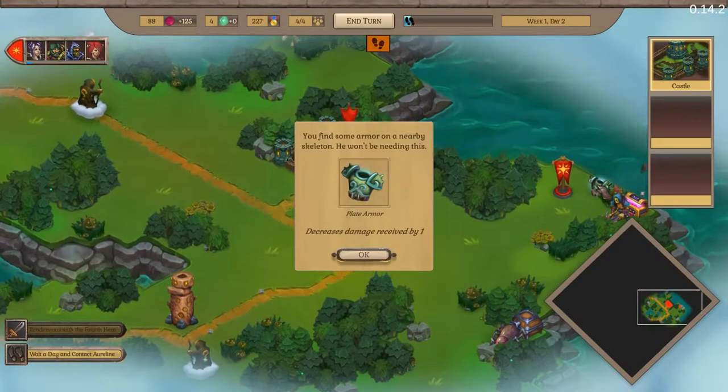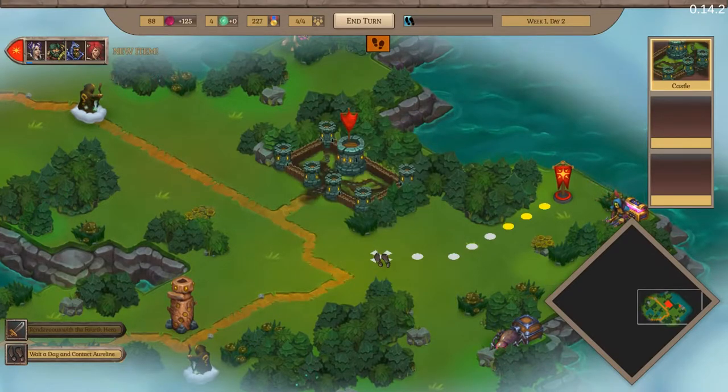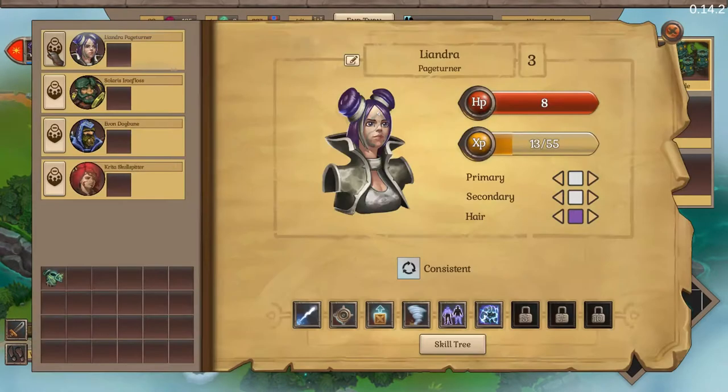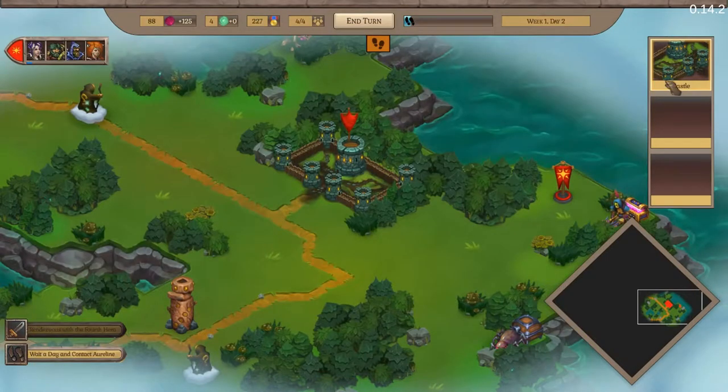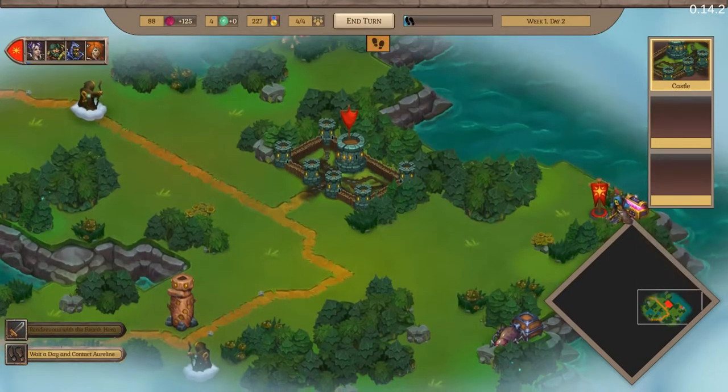We can grab that plate armor — increases damage received by one. That should go on you because you should really be the one taking damage. We didn't customize you yet — let's go kind of purplish. Okay, that'll do. Now let's fight this next fight.